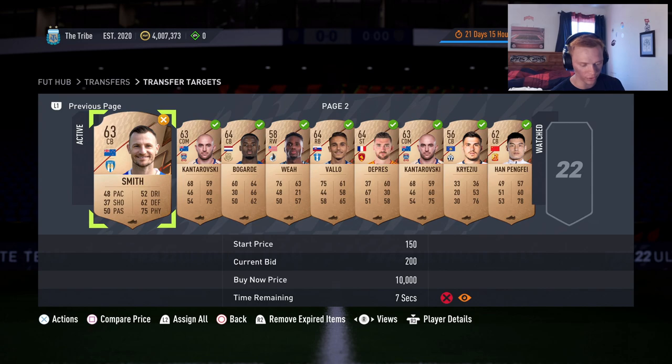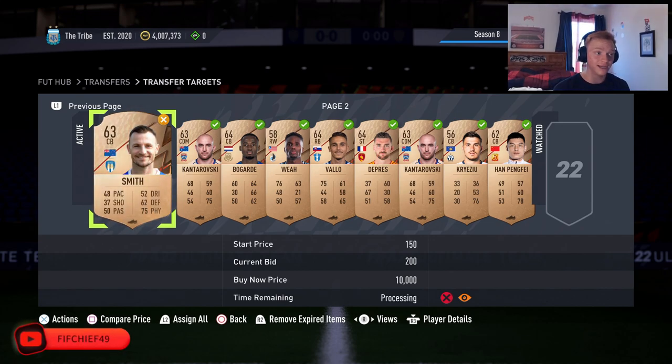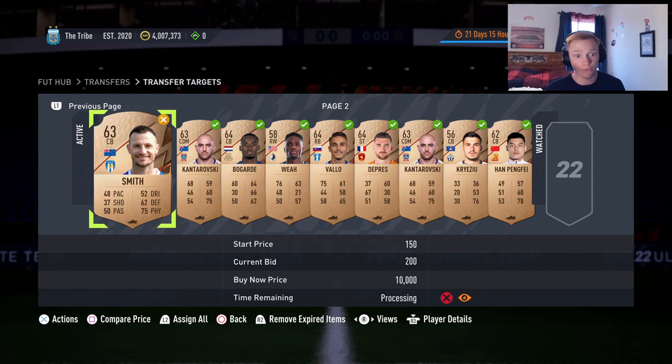If you do 200 on every card, you're going to make 300 times 0.95 minus 200, so you're going to be making 85 coins after tax rather than 135. But if you can then pick up eight cards a minute — because if you're bidding higher you're going to be able to get more cards — that's going to be 680 coins a minute times 60, which is also 40K an hour.